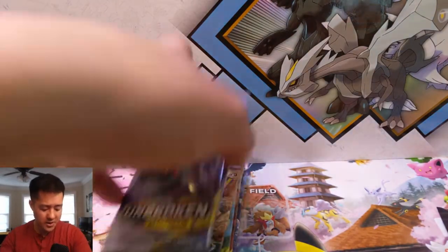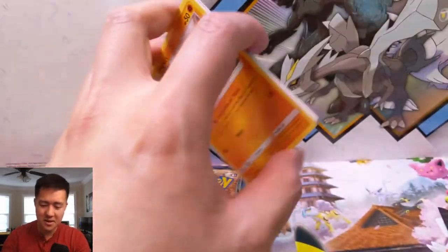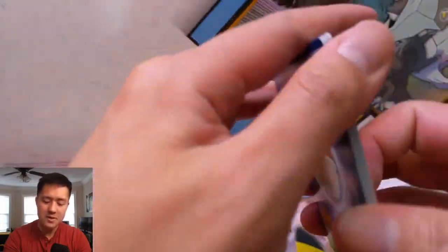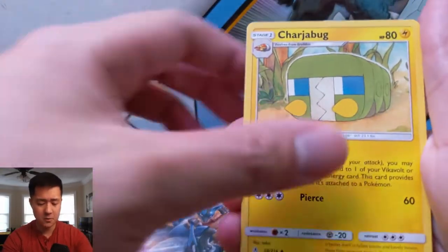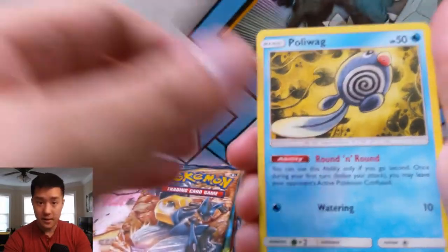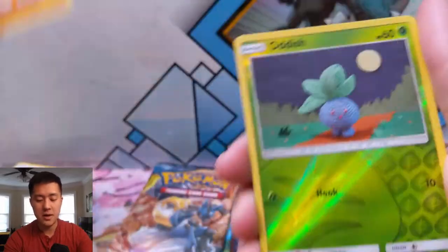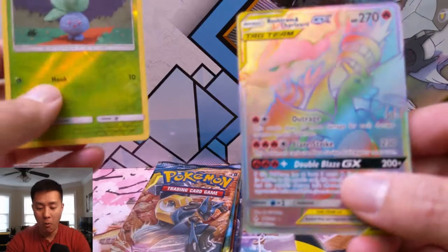We got one GX and it's a very good one in Dedenne. I feel like except for not pulling the Reshiram Charizard, our Unbroken Bonds luck is very good — pulling the ones that matter like Gardevoir Sylveon and Dedenne. That's our second one. We've got Chespin, Diglett, Rhyhorn, Growlithe, Cubone, Oddish — let's see, I think we have something right here...